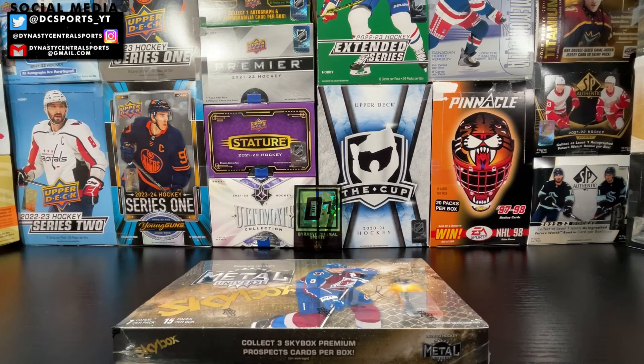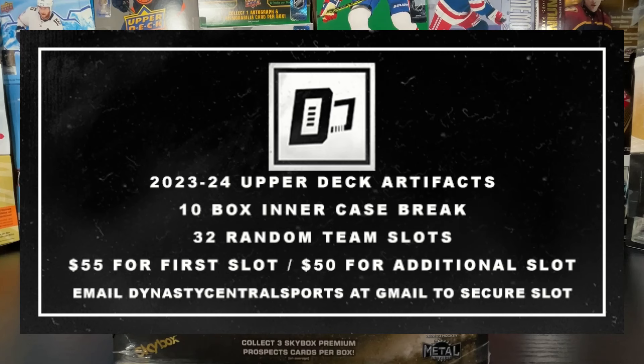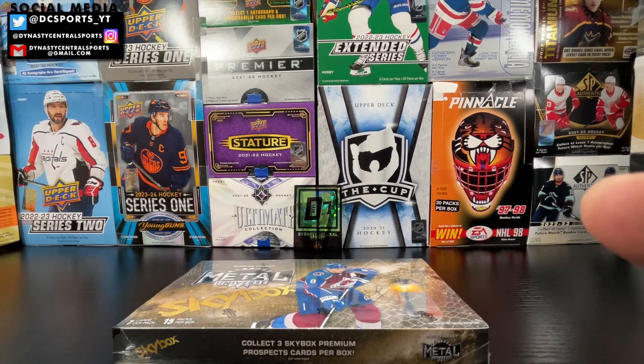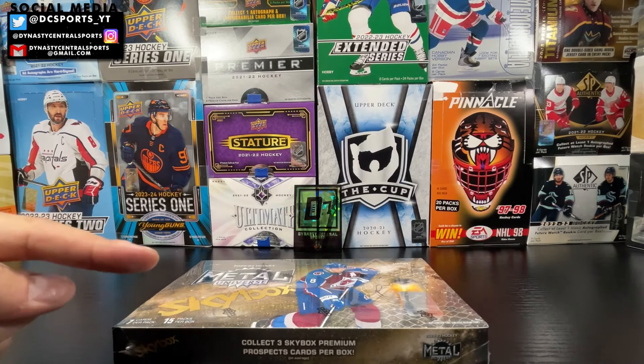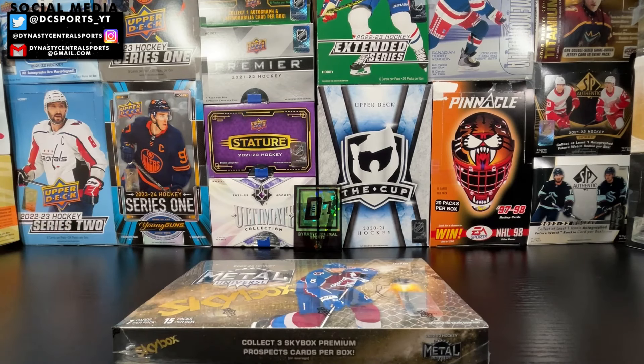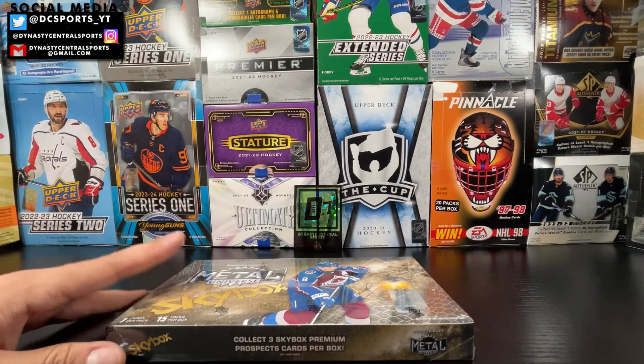I want to put it out there right now: Dynasty Central Sports is going to be putting together our first break — an inner case break, a 10-box case break of 23-24 Artifacts coming up soon. It will be a random team break, 32 spots. Each spot is $55 for your first spot; if you want to purchase a second spot it will be $50. If you are interested in purchasing a spot, hit up DynastyCentralSports at gmail.com to secure your spot. I'll be running it live on Instagram and YouTube at the same time. But let's get ripped into this box of 22-23 Skybox Metal Universe.